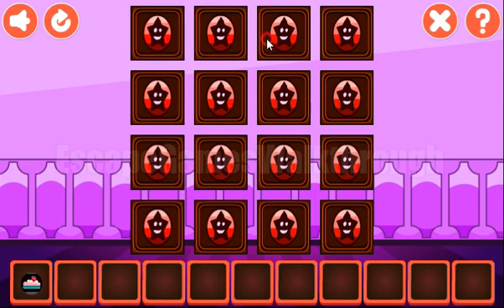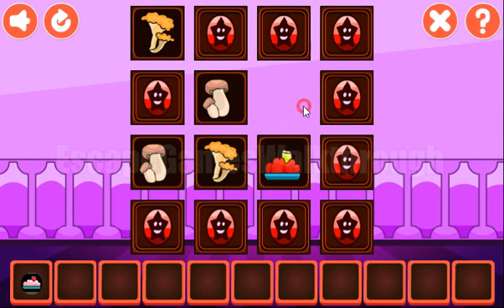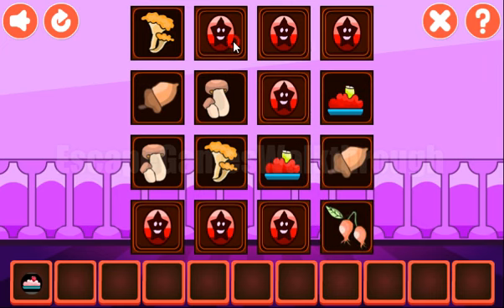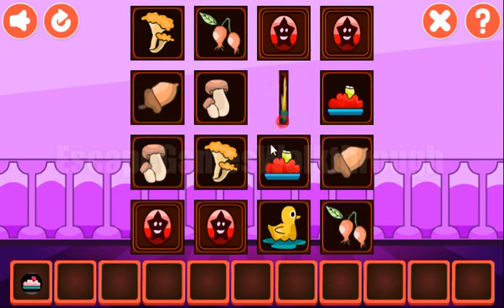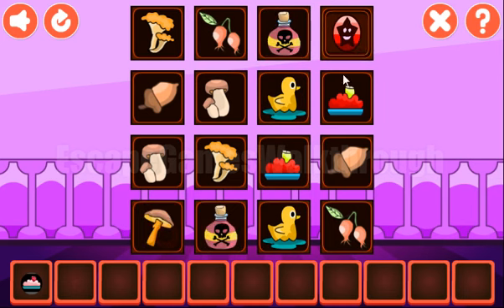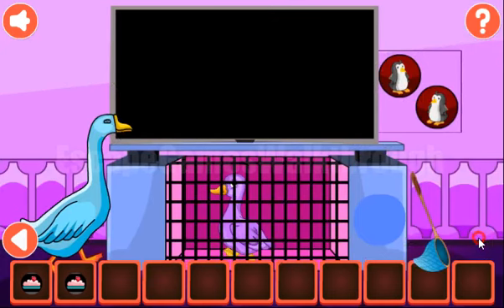Next, let's play this memory game and find pairs for these different plants and not-plants. First pairs are for the mushrooms, second also mushrooms. Here is the cake, acorn, berries, duck, poison and another mushroom. So we have another cake.